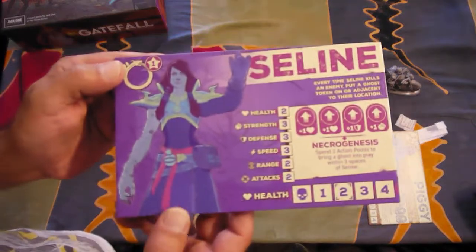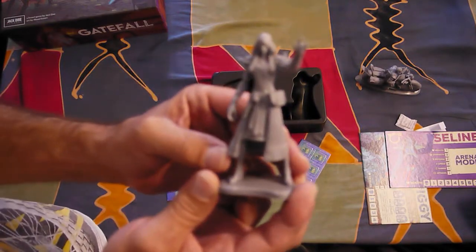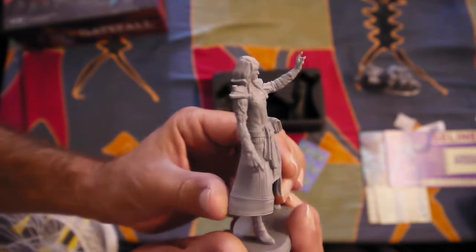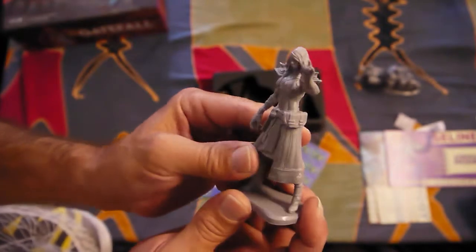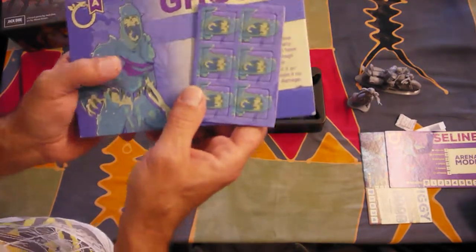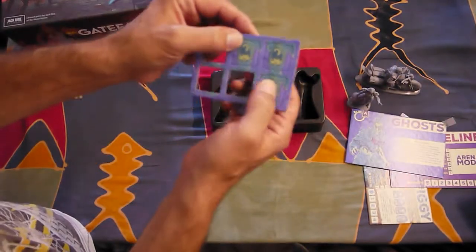Next one: Celine. Regular side and arena mode side. Nice gesture, I'd say. Ironically, again lighter than I thought it would be, but there's no loss in detail. Nothing's bent. It's a really hard plastic although light. And these are the ghosts that Celine will call upon. Right — those here are the tokens, so easy to get through.